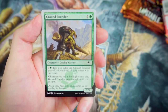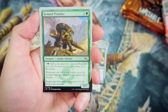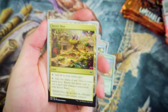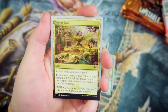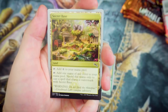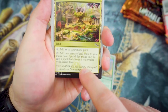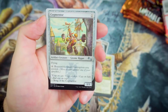Ground Pounder — it's a 2-2 for 2, which is pretty decent. For 3 and a Green, roll a 6-sided die, and Ground Pounder gets +X/+X until end of turn where X is the result. Whenever you roll a 5 or higher, it also gains Trample until end of turn. We've also got one of the lands here in Secret Base — you can tap it for a colorless, or tap it to add one mana of any color, but only to cast a spell that shares a watermark with Secret Base.